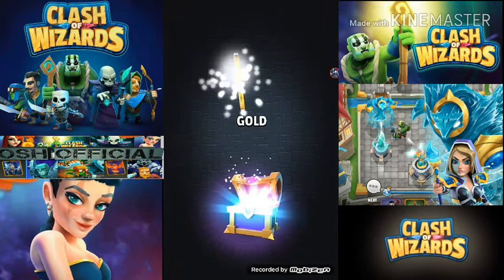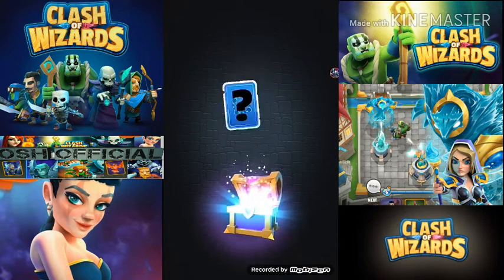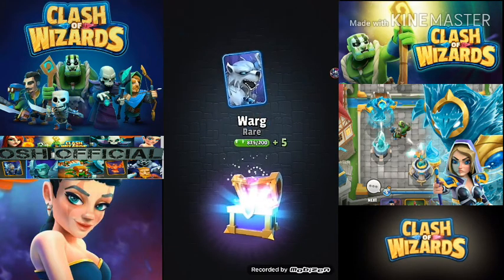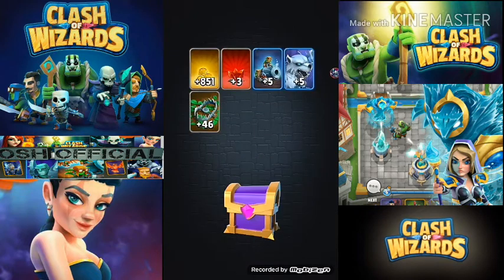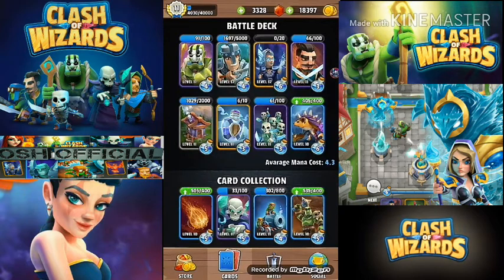I'm just going to open my crystal chest to see if we can get any cards. Nothing significant to the battle deck at the moment, as you can see on my battle deck screen. I can upgrade the actual hedgehog up to level 11, but I wanted to bring videos showing you how to use the card first.